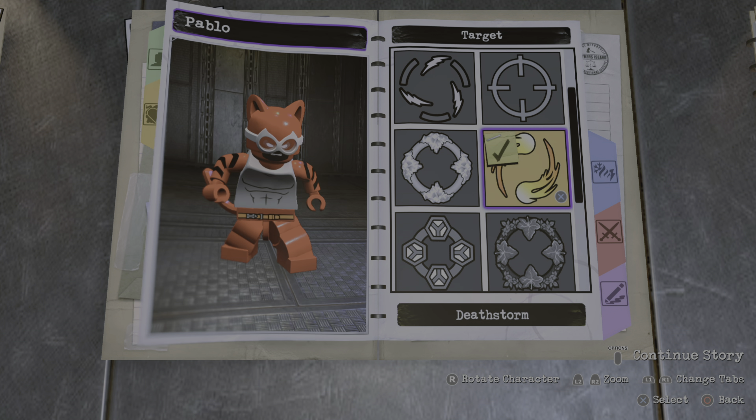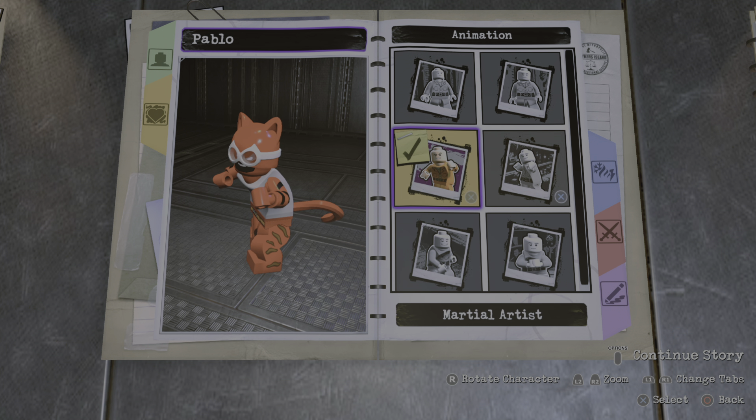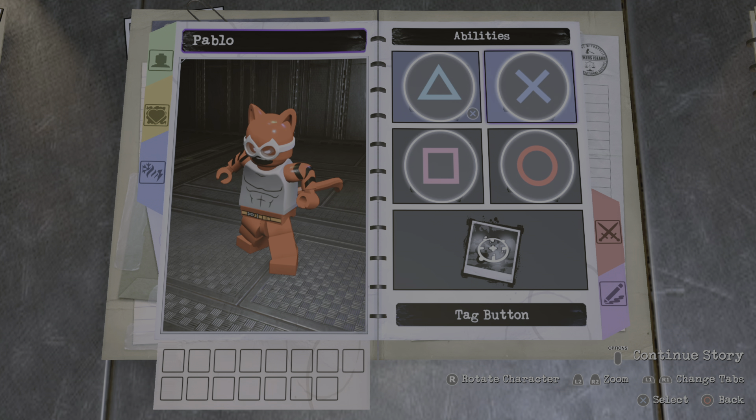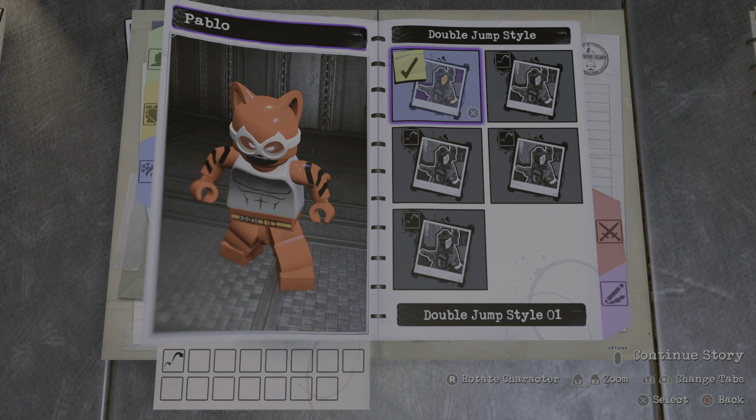I guess voice... yeah, just voice 19 works. Tiger Article definitely is Death Storm. It's normal speed, and for the animation, I guess strong works.